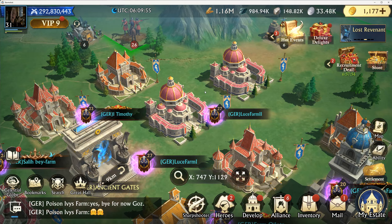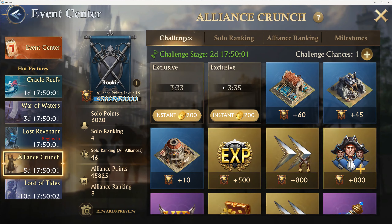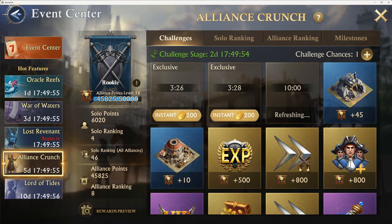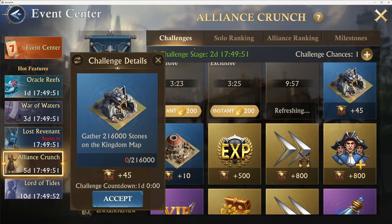So on Alliance crunch, this is how it goes: click it, this window comes up, refresh it, confirm, and you'll have a 10-minute cooldown time.